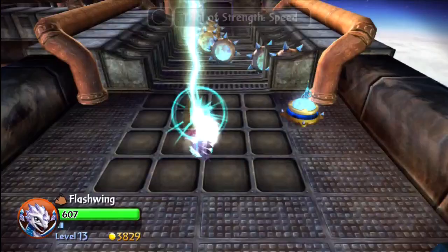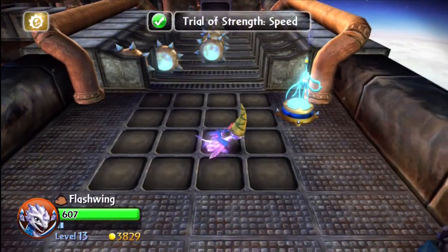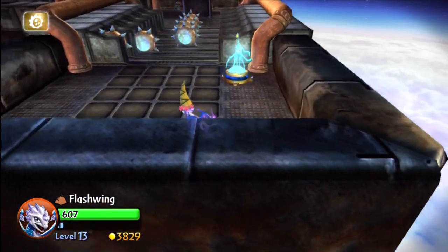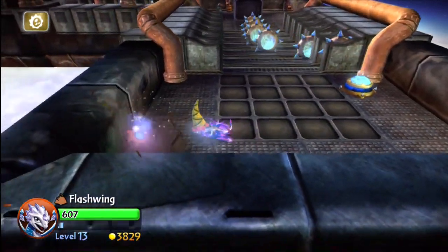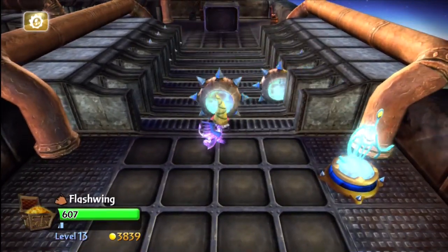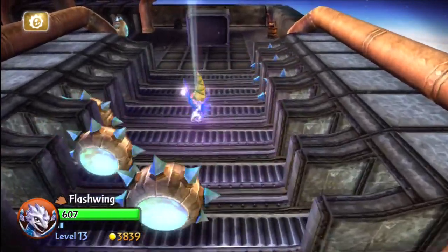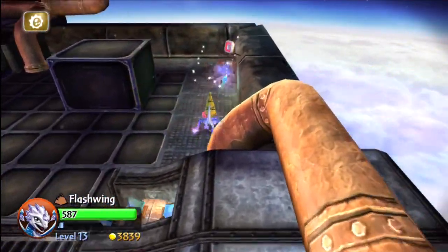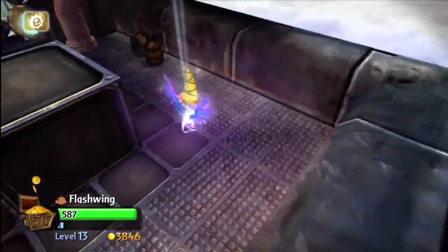So then we're going to unlock the trial of strength and speed. This is tricky. You definitely want to use a fast Skylander when you're going through this little area because there's a lot of traps. And there's one area also where you have to actually catch up with a little flying bird or something that's running away, and you've got to catch him to get a key.